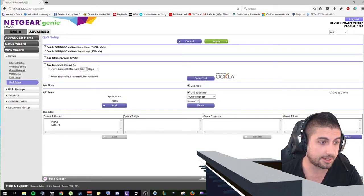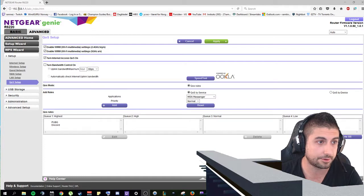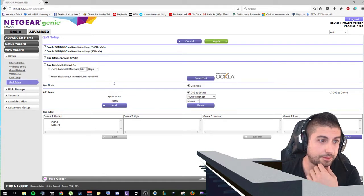So the fix is like this. You go into your browser — you are connected through a cable to your Netgear router — and you type this IP address: 192.168.1.1. Then you will be logged on to your Netgear router.